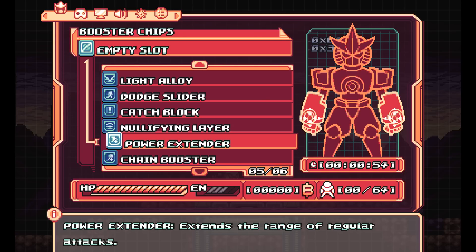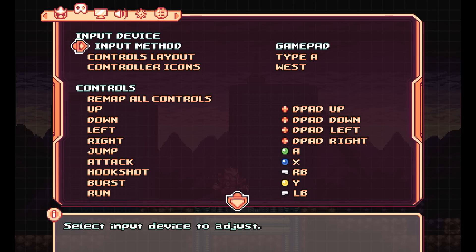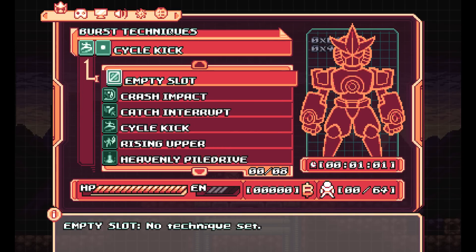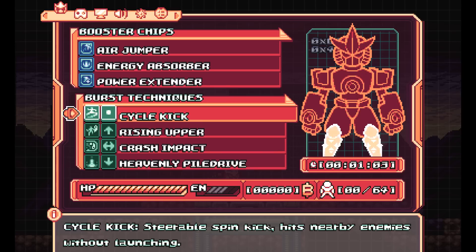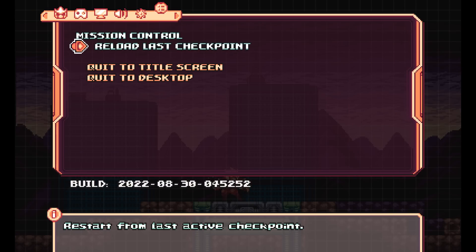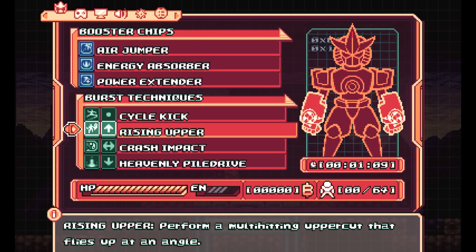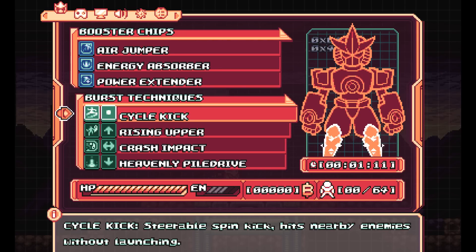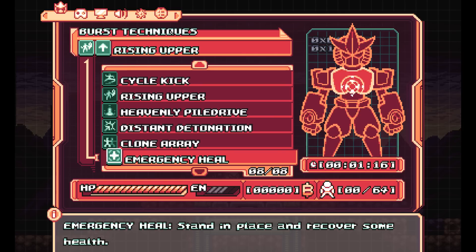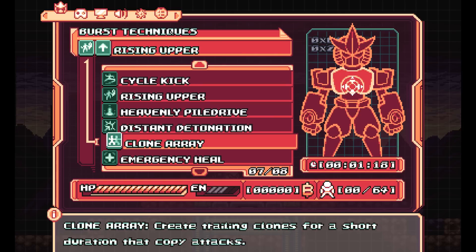Extends the range of regular attacks. Burst techniques — we got cycle kick, clone array. Now I have a down special. And emergency heal, clones.